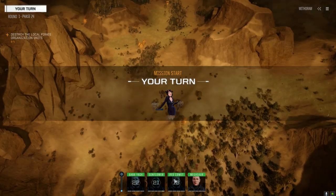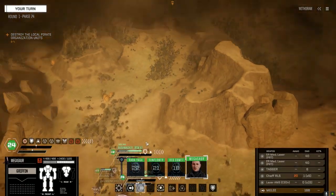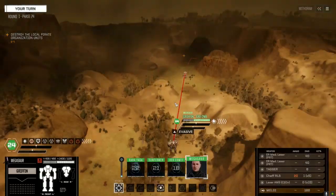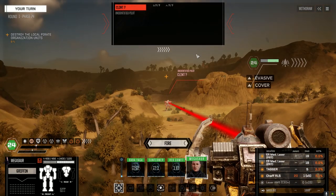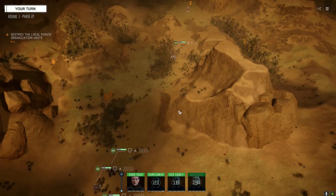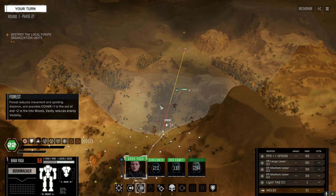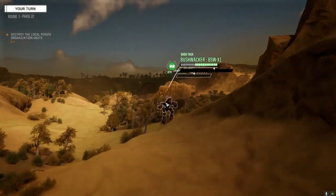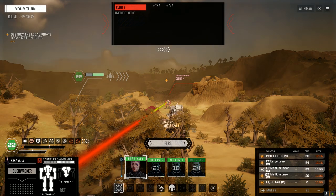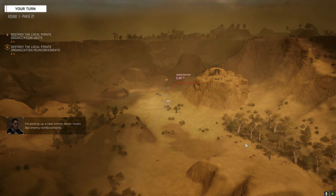Alright, looks like we've probably got two lances here. Let's get ourselves up and claim as much territory as we can before we start. There's a Clint — let's not waste our time. I think we can take a bit of a shot here. It's adding a little bit of heat, so let's leave off one ER medium and fire the rest. Looks like enemy reinforcements.